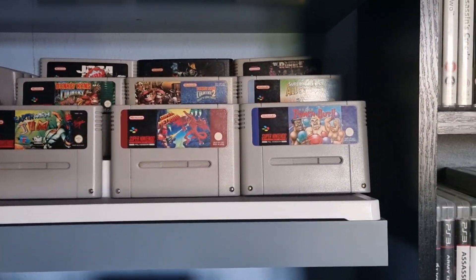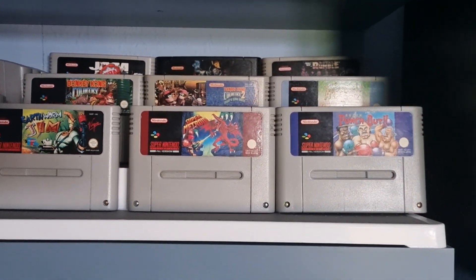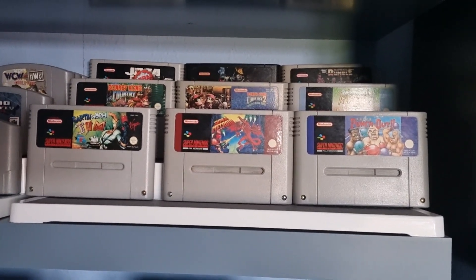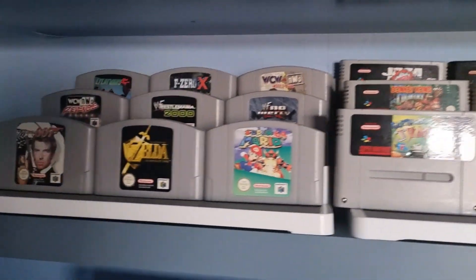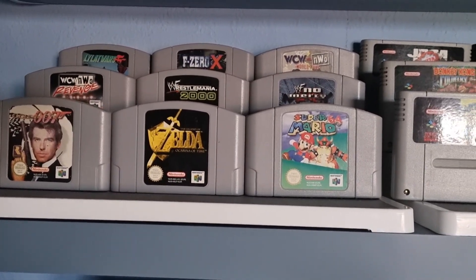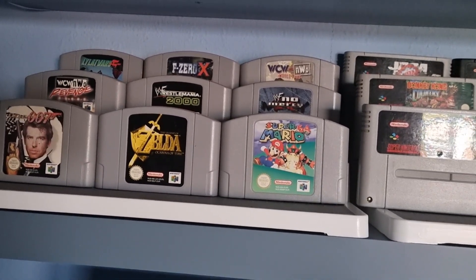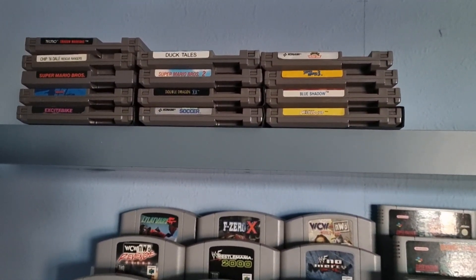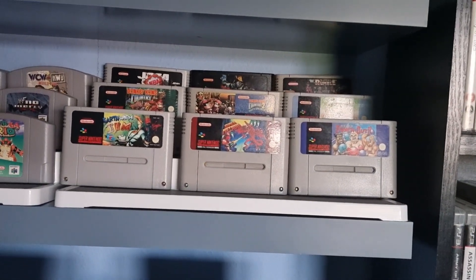So as you can see guys, this is how the three-tier shelf organisers display the carts. The back row of the Super Nintendo is a bit wonky, but it does look pretty decent. You can fit nine carts in each row, and for Nintendo 64 you can do the same. Really chuffed that this worked out. It doesn't work well for NES games, so I'll try and work out a better way to display those. But yeah guys, thanks for watching — see you later.